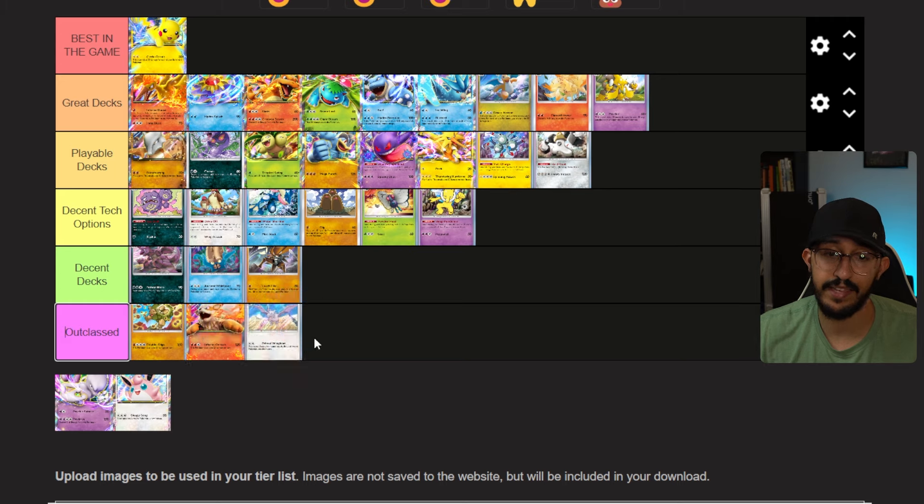Next is Aerodactyl, and I hate this thing. When I play Aerodactyl it never works for me, but when my opponent plays it and I only have one Pokemon out, they always get heads. Explain that to me, Pokemon Pocket. Because of that, it's Outclassed. If you play this, I don't like you — just kidding.